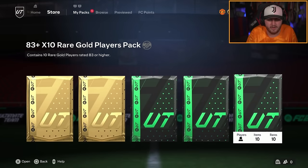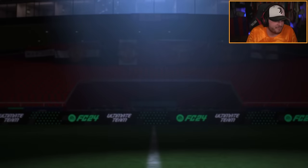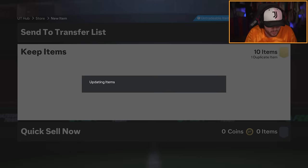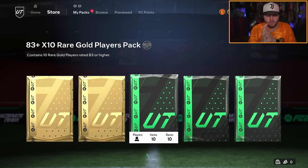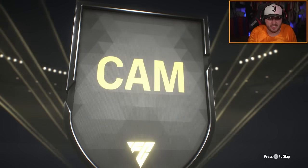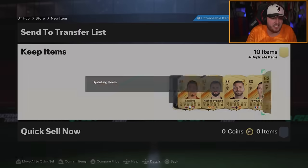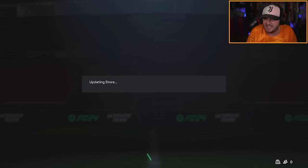We've got a couple 83 times 10s to open. I'm just going to skip it — if it's not blue or white, I'm skipping it. In-form Armstrong Pop, who is the 12th woman. You've got yourself a cheeky Luka Modric as well. We're back with more 83 times 10s — we've got ourselves a Polish Cam, Kaminsky. Double in-form, nice — we'll take that. I'm getting very bored of in-forms, but in fairness it's nice to have them.